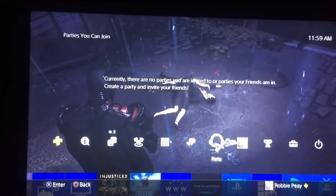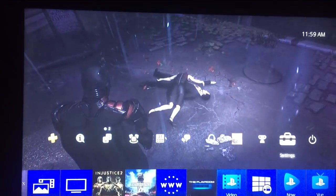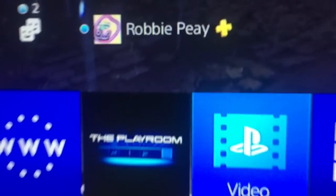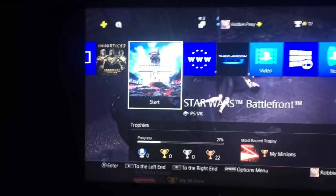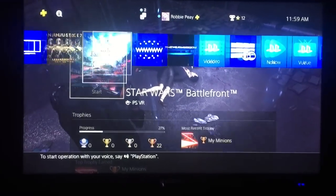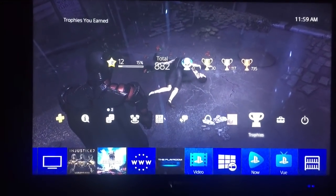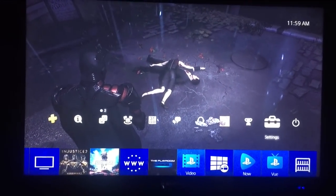I had to snoop around the settings for like hours to find out what was going on. But I finally got it fixed, and as you can see here, from that blue dot right there by my name, it shows that I'm signed in online. If you guys didn't know that's an indicator — the more you know, right? But I'm signed back in now, and I can finally play online with my friends, so I'm going to show you guys how to do that if you've been having the same problem.